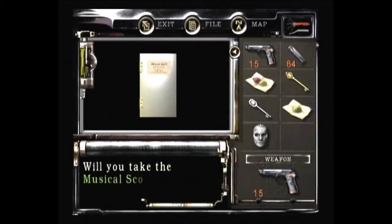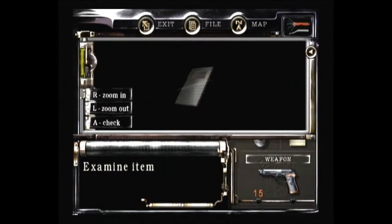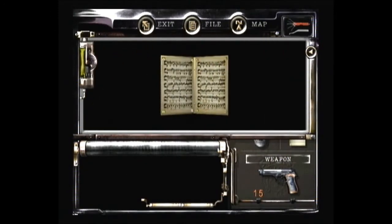Let's push these shelves. This is an important item — the musical score. Examine it. A section of the music is missing, so we can't use the piano yet until we find the other section of music.